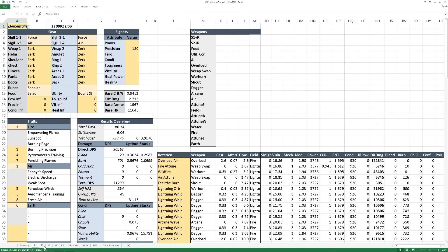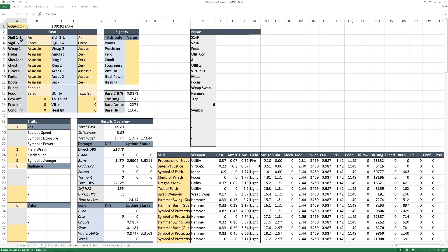I highly encourage you to look at other build tabs to see the syntax quirks each class has — for example, I needed to split up symbol of protection for Guardian into the hammer itself and the symbol so that the traits were most accurate, even though it's still a little lucky.